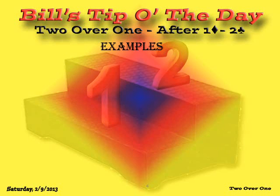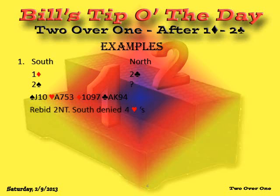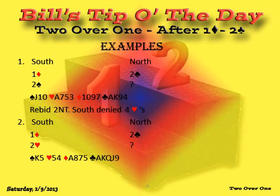All of these sequences start 1 diamond, 2 clubs. In the first example, partner rebids 2 spades — he denies 4 hearts and 5 diamonds. The bid is 2 no trump; there's no sense bidding the heart suit, you're not going to find a match. In the second example, opener rebids 2 hearts. You have a pretty good-looking club suit and need to show it — rebid 3 clubs. It shows a 6-card suit, but an independent 5-card suit is sufficient.